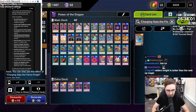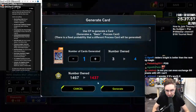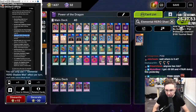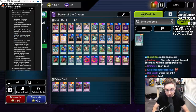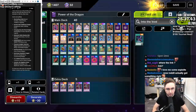Elemental Hero Shadow Mist - I already have the max amount of copies, but it doesn't matter. Just going to trigger the pack. And is this once per day? Is it once per week? I don't know. Is it going to be fixed after the maintenance? Maybe. Into the Void - not bad.